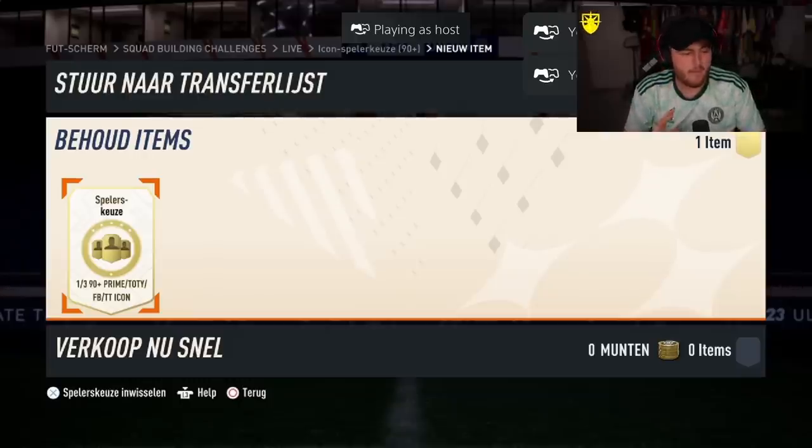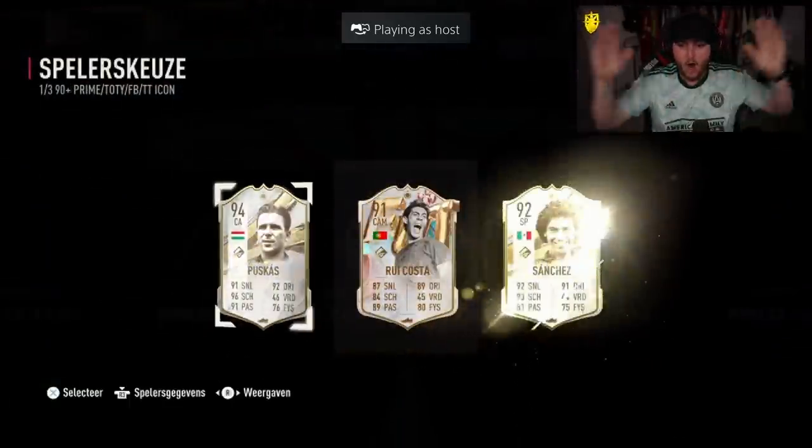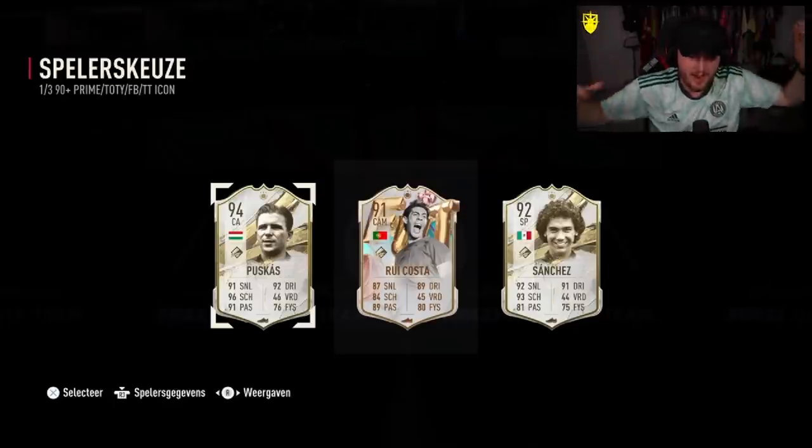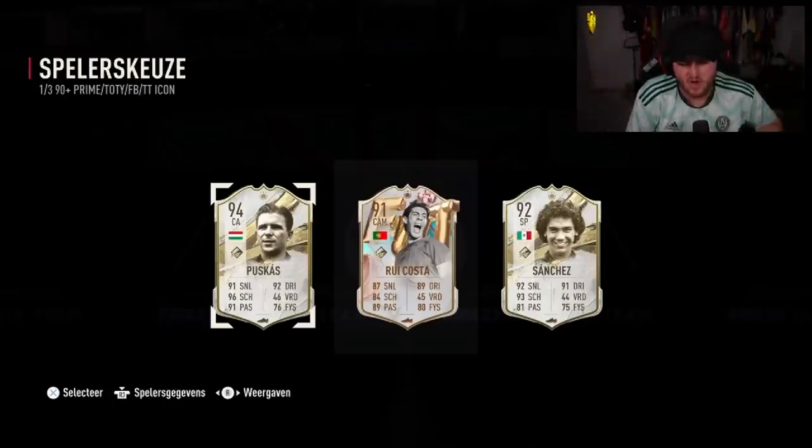All right, here we go. Jess's icon pack next. Come on, please. Nice — if that's Football Birthday Puskas we're a bit more excited. Football Birthday Puskas is really in there as well — who's not a great card to be fair — but Prime Puskas is good. We'll take that. That is solid.